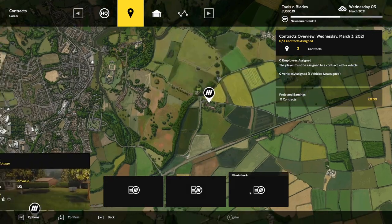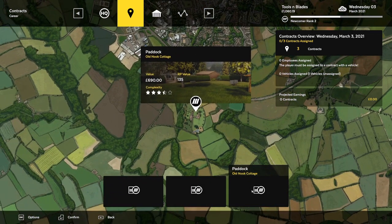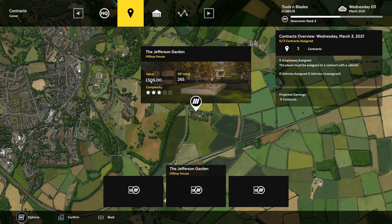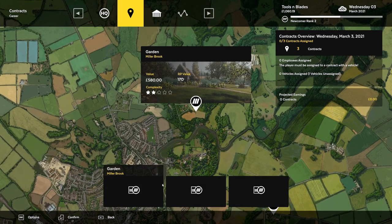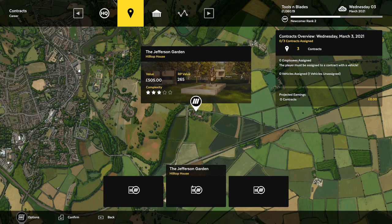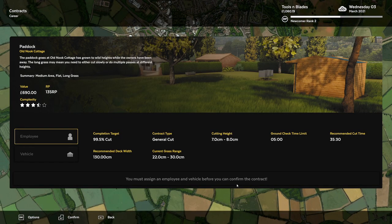The second contract is 170 pounds, and then the most expensive one — the moneymaker — almost 700 pounds, RP value 135, not much. But look at that 3.5 complexity. The middle one isn't much money but a huge amount of RP. Complexity is three, so we have easy, medium, and hard. Let's go with the hard one.